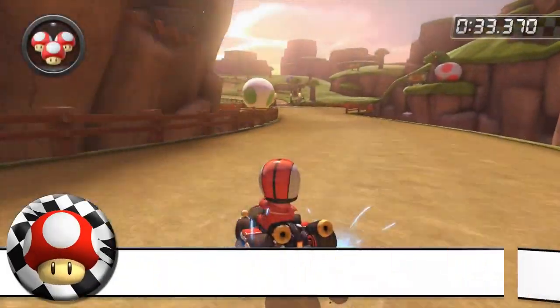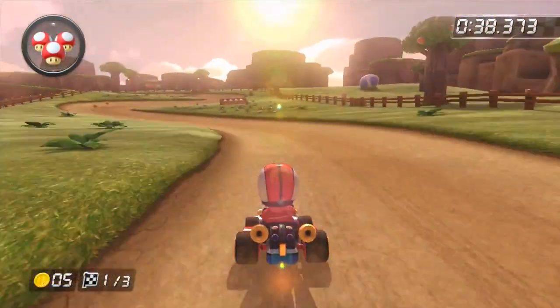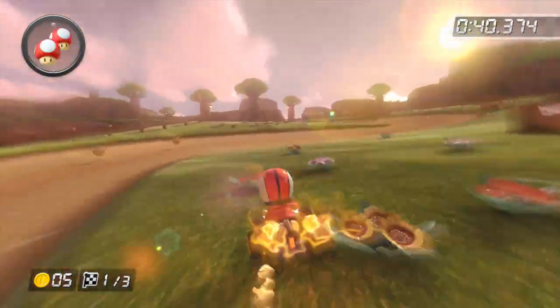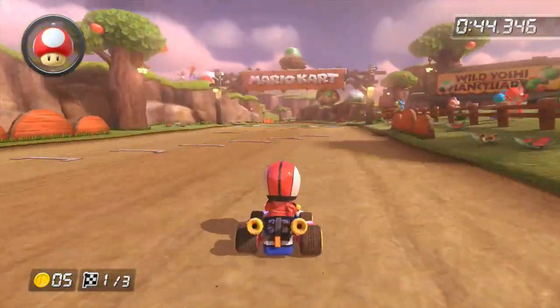Number 1: Mushroom spots. The best way to use your mushrooms is on this final area of the track. There are many areas where you can cut through the grass, but you can chain these two together for a more efficient use of them.